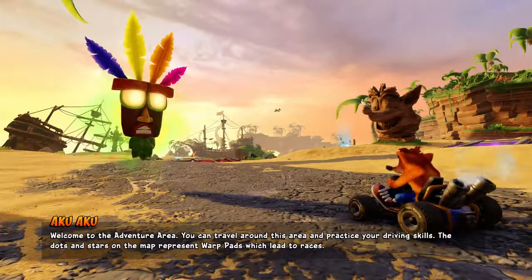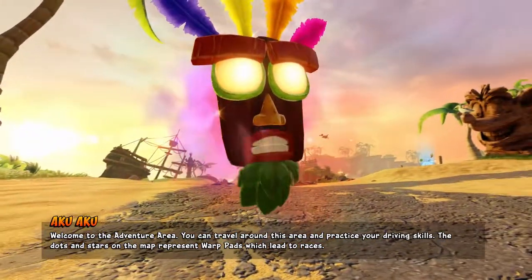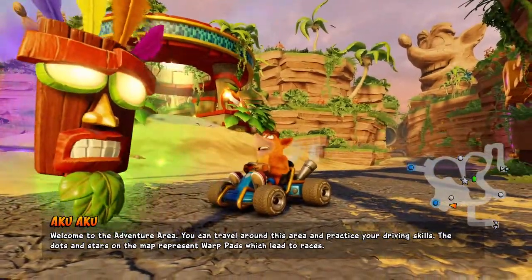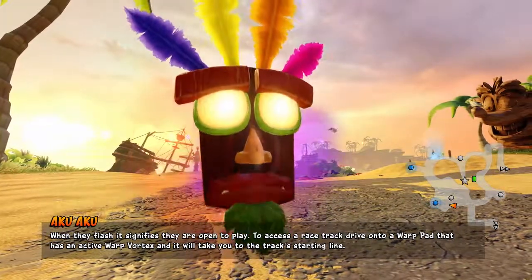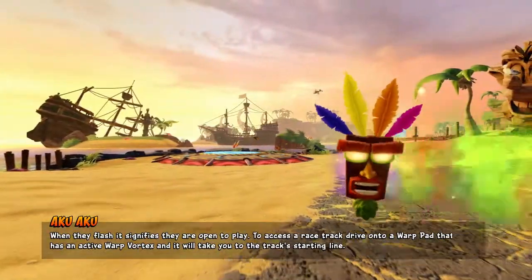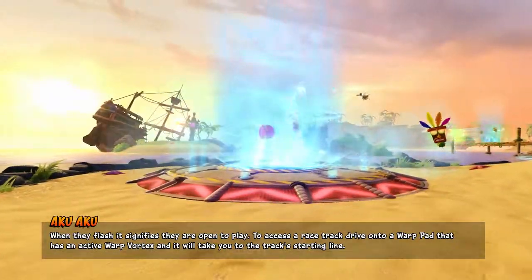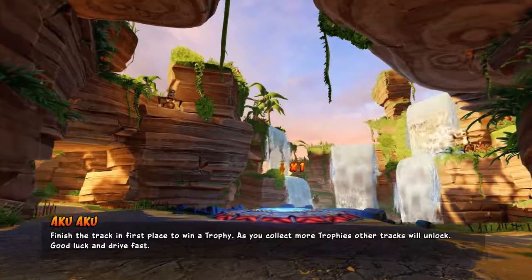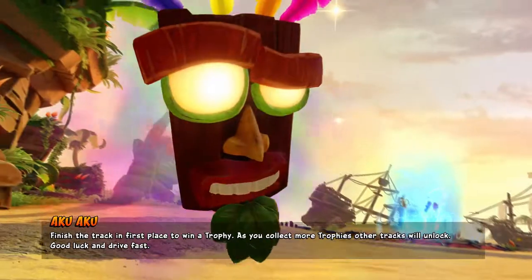Welcome to the Adventure Area. You can travel around this area and practice your driving skills. The dots and stars on the map represent warp pads which lead to races. When they flash, it signifies they are open to play. To access a race track, drive into a warp pad that has an active warp vortex and it will take you to the track's starting line. Finish the track in first place to win a trophy. As you collect more trophies, other tracks will unlock. Good luck and drive fast.